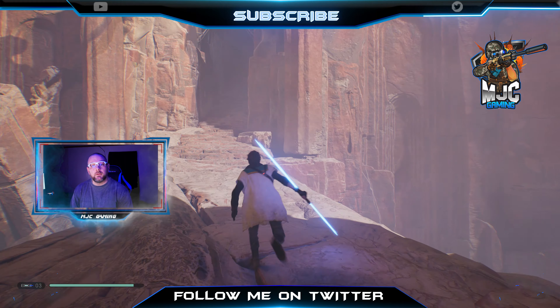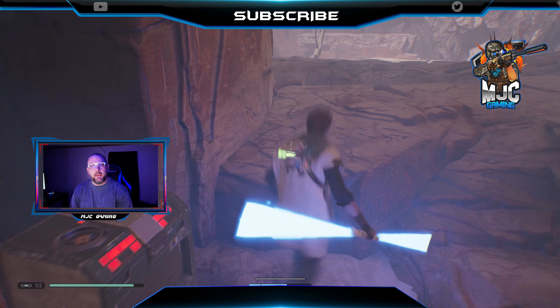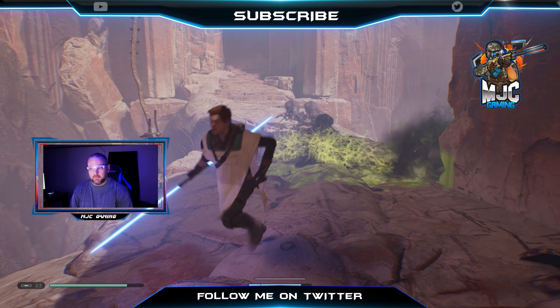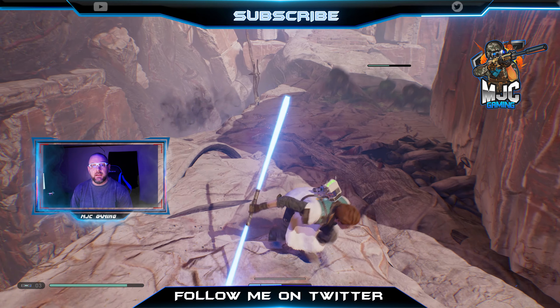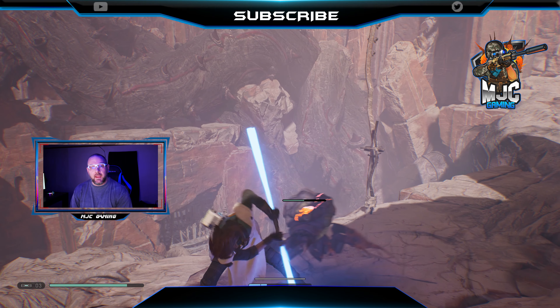Hey everybody, how we doing? Welcome to another Jedi Fallen Order video. In this video, we start where we left off at Ilum. We go ahead and leave Ilum and we are headed to Dathomir. We can finally enter the tomb of Kujet. We're going to Kujet to retrieve the Astrium. The Astrium is the key into the final tomb on Bogano. When we make it to Dathomir, we make our way back to the tomb - we are finally able to enter.